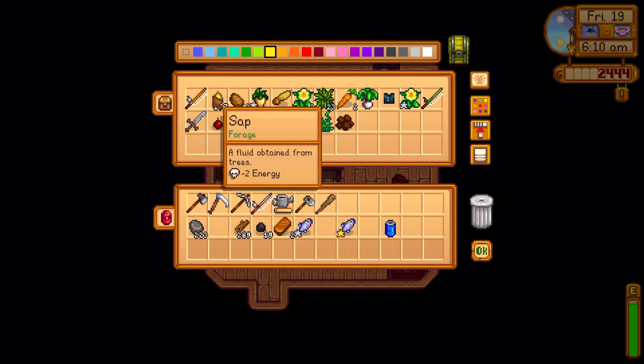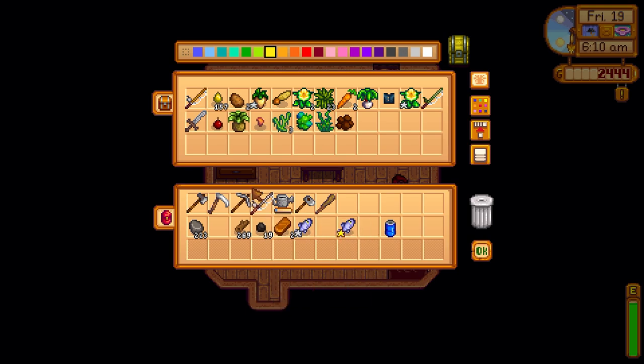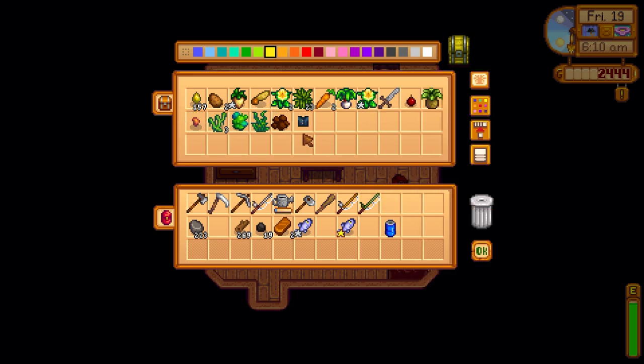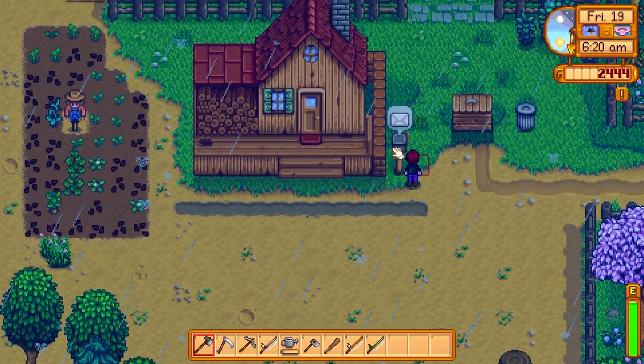Let's decide what we need to do today. If I have the fiberglass rod, I don't really need the bamboo pole, so I'm going to go sell that. That means I also don't need the training rod, so I can sell that too. I wonder if I can sell the shirt — it doesn't really give me anything. The good news is I don't have to water any crops today.